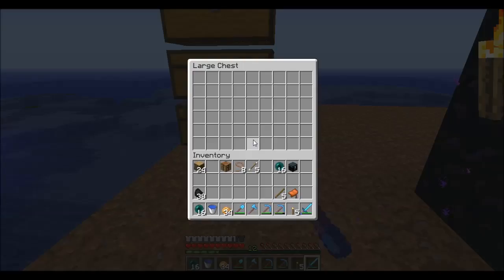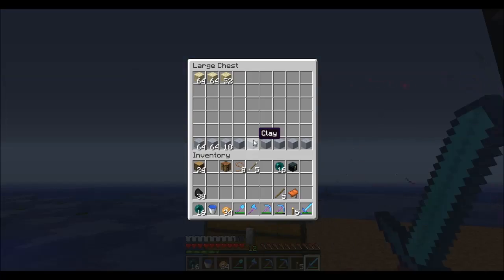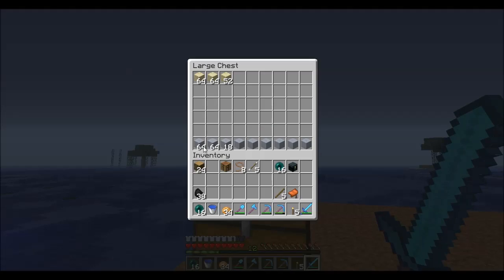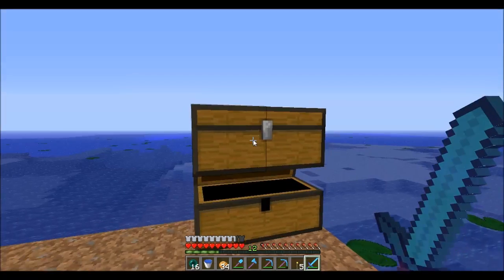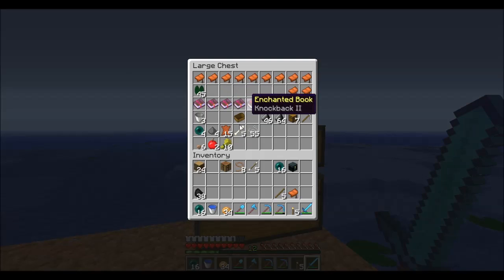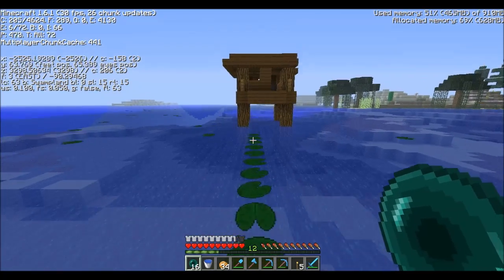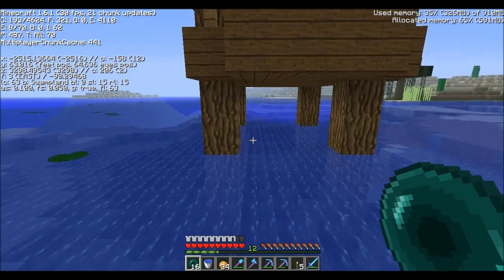And here we are at my witch hut. Basically, I just moved a bunch of the stuff, got some clay. I had a lot in this chest. Let's see what we have in here — breaking 3 infinity 1, flame 1, feather falling 3, that's good, just a few saddles. I think I have eight back at my other base, so we can get as many horses as we want. We can explore farther than this.